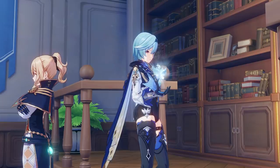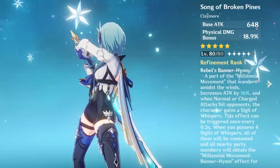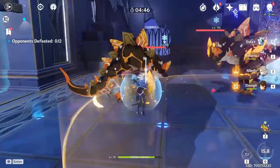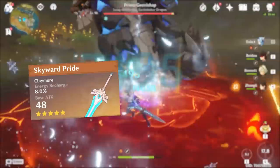To help Eula achieve the best possible damage output, especially for her massive burst explosion, having the right weapons and artifacts is key. For 5-star claymores, all of them are exceptional options, with Song of the Broken Pines being the iconic choice — it provides physical damage bonus from its substat and its passive gives additional attack speed to help squeeze out more stacks for the Lightfall sword. Every other 5-star claymore is also a great option.